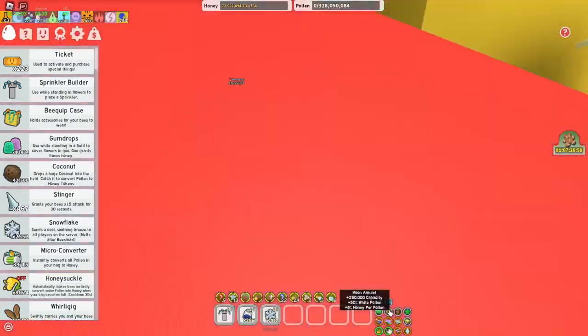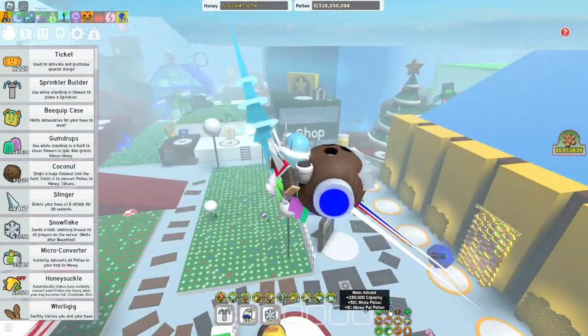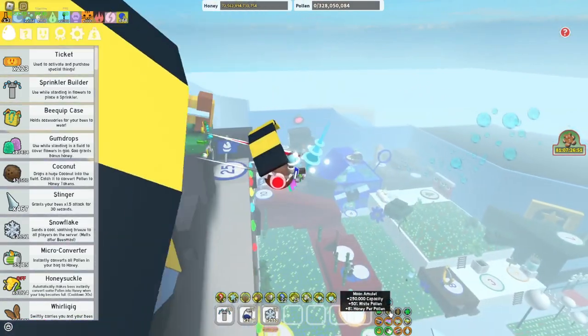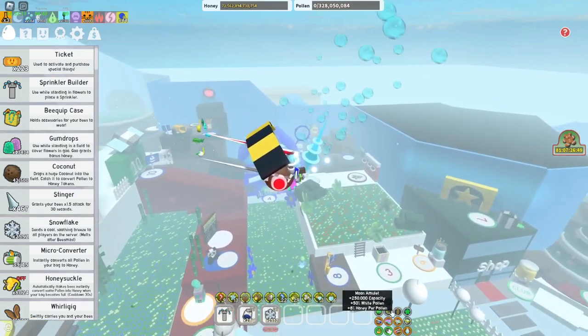Moon amulet — you want 250k capacity, 8% Honey per Pollen, and the other stat can be anything, but White Pollen is what I have right now.